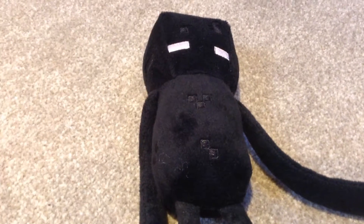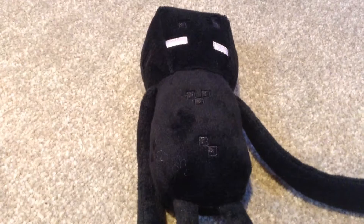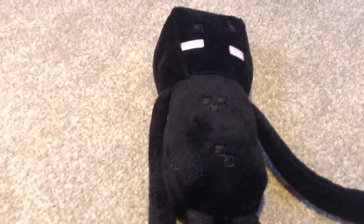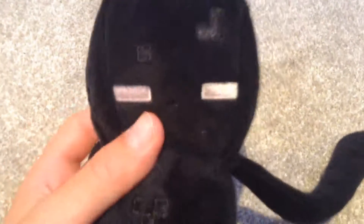Hi guys, it's BG Gaming and Trading Cards here, and today in this video we are going to be showing an Enderman from Minecraft. This is a plush hanger — a really cool plush. It goes for about seven pounds. All nice and black, nice and squidgy, and flocked — yeah, really nice — with some white eyes.